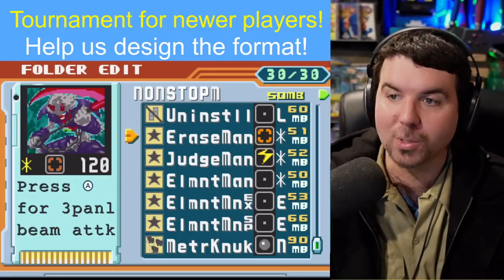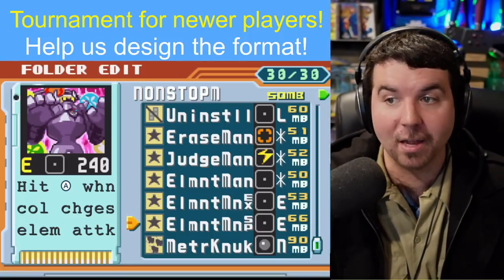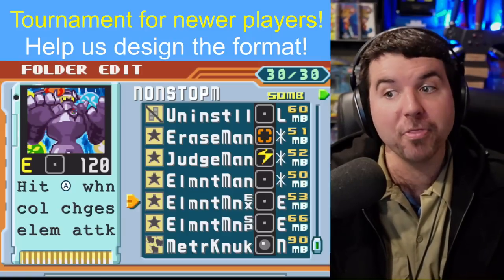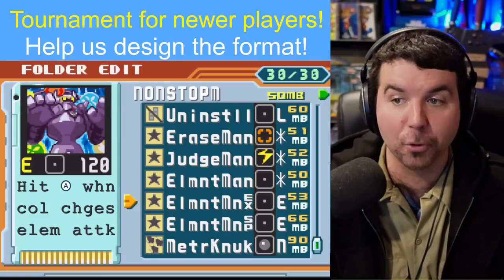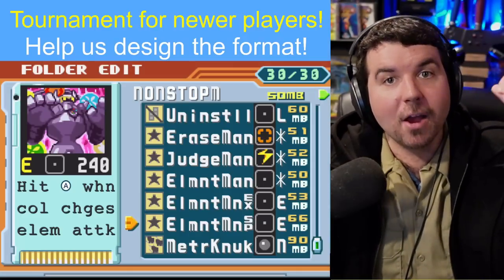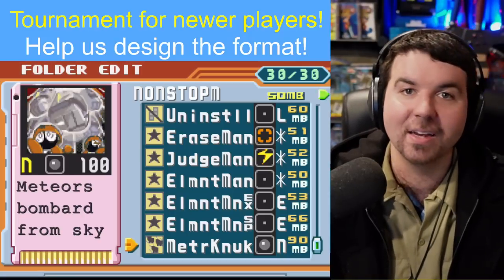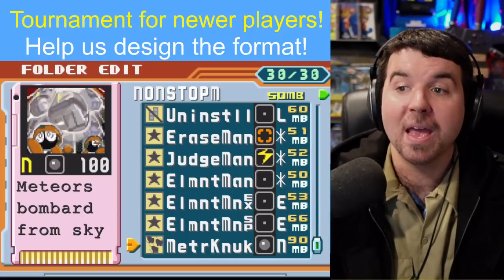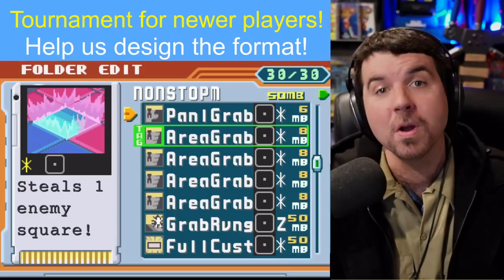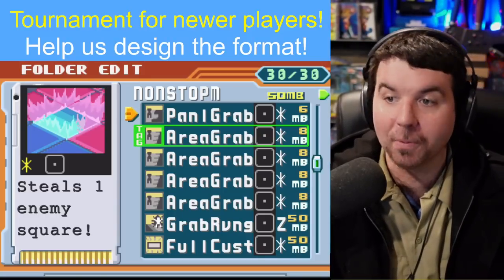Rounding up with our mega chips — we've got Race Man Star, Judge Man Star, and Element Man Star, but we also have the EX and SP versions of Element Man. These are powerful toolbox chips that can break a wide variety of crosses, but the main reason they are in this folder is for the yellow electric version. Kind of like Magnum, it's going to break an entire column three squares away from you and deal a solid amount of damage. And of course there's Meteor Knuckle — a very powerful chip that combos very nicely with the area grabs and panel grabs. If we can get our opponent into a corner, the fists are going to be hitting much more likely for maximum damage.